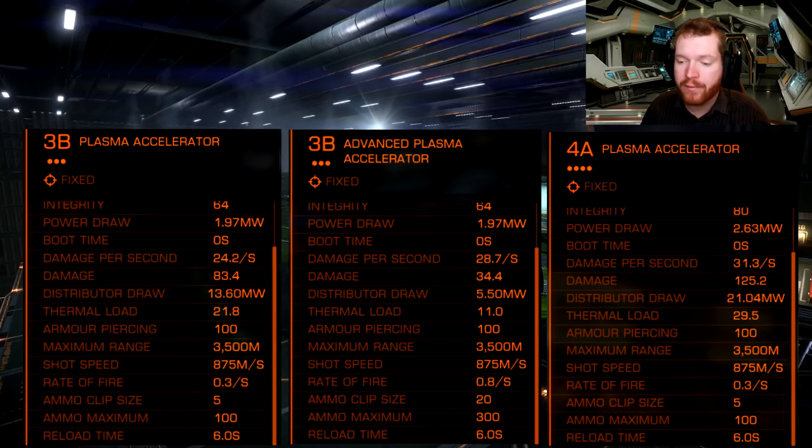Let's look at the distributor draw. Because it's a faster firing weapon, the distributor draw per shot is a lot lower — we go from 13.6 down to 5.5 comparing the two large versions. But since the shot speed is high, we need to calculate distributor draw per second. For the normal class 3 it is 4.08 megawatts per second; for the advanced one it is 4.4 — about a 10% increase. The huge class 4 is 6.3, so the advanced is again in between, drawing slightly more than class 3 but less than class 4.